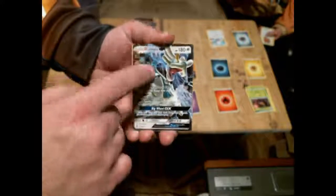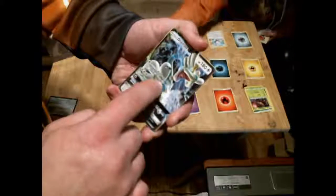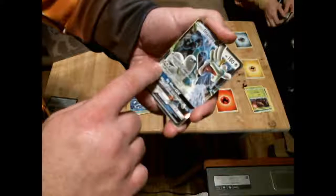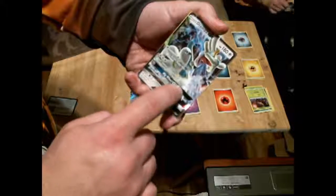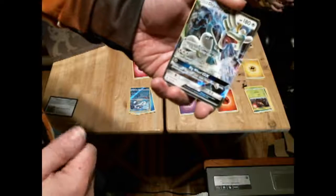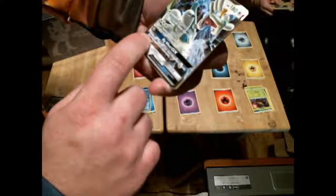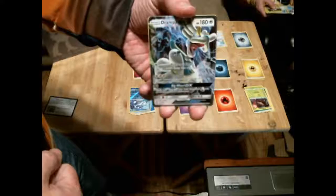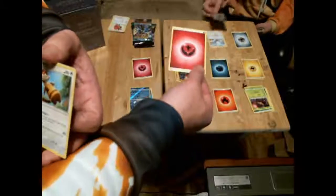Drampa GX is a basic Pokemon with 180 HP. It gives you Righteous Edge, which discards a special energy from your opponent's active Pokemon and does 20 damage. Its Berserk attack — if your benched Pokemon have any damage counters on them, this attack does 70 more damage, starting at 80, so that's 150 total. And once per game, the GX attack lets you shuffle your hand into your deck and draw 10 cards. It has a fairy energy and is colorless too.